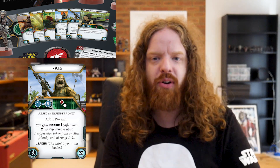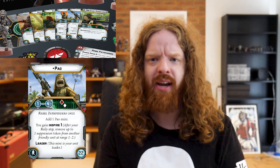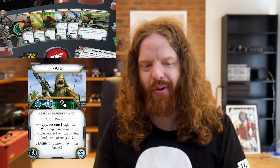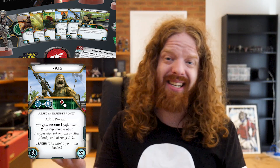It is a little bit awkward — in order to field both Bistan and Pao, you have to buy two of these packs and own two copies of these unique minis. It's a shame there's no separate leader card just for Pao so you can field him and Bistan without having to buy two packs.